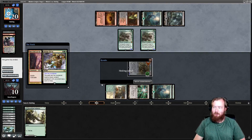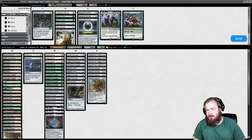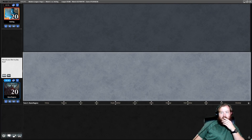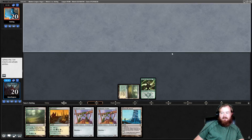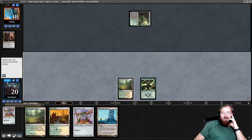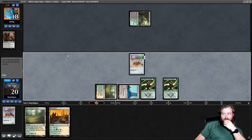Versus Jund — kind of want Path. I think one Throne of Geth and one Metallic Mimic can come out, they're a little slow. Start by revealing Lurrus. It's going to be fast, so we'll keep. Going to start with Hardened Scales into double Arcbound Worker, or Arcbound Worker plus Blinkmoth if we get Thoughtseized. Start Razor Verge Thicket into Hardened Scales, pass. Opponent starts Overgrown Tomb untapped — Inquisition. They take Arcbound Worker. We untap, draw Hardened Scales, play Blinkmoth, play Hardened Scales, play Arcbound Worker, pass.